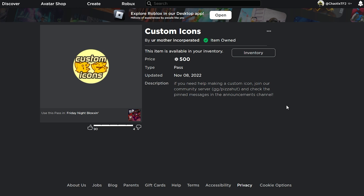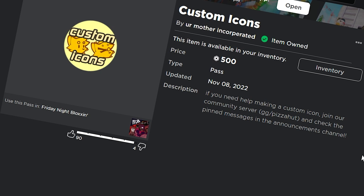So first things first, you'll need the game pass, otherwise you can't even use your custom icons. I bought it because I'm an idiot.